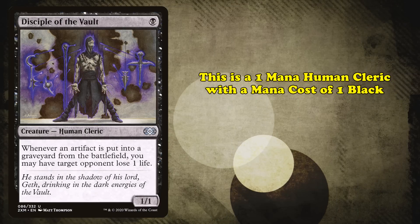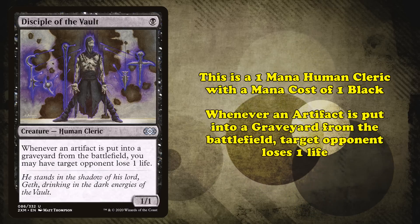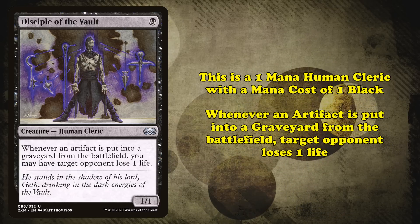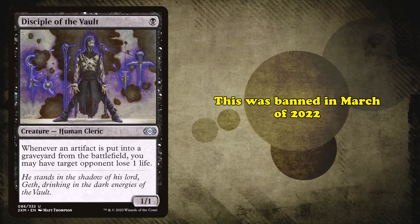The next Pauper ban came in the form of another hit to Affinity. Disciple of the Vault is a human cleric that costs 1 black mana and has 1 power and toughness. Whenever an artifact is put into the graveyard from the battlefield, you may have target opponent lose 1 life. It was banned from Pauper in March of 2022.